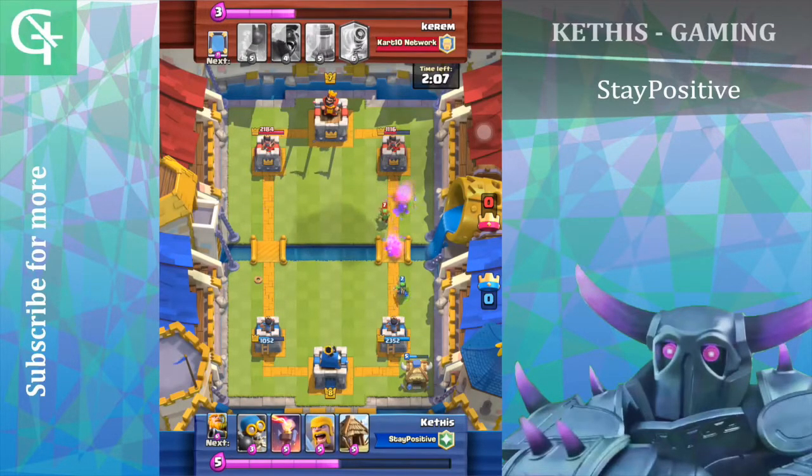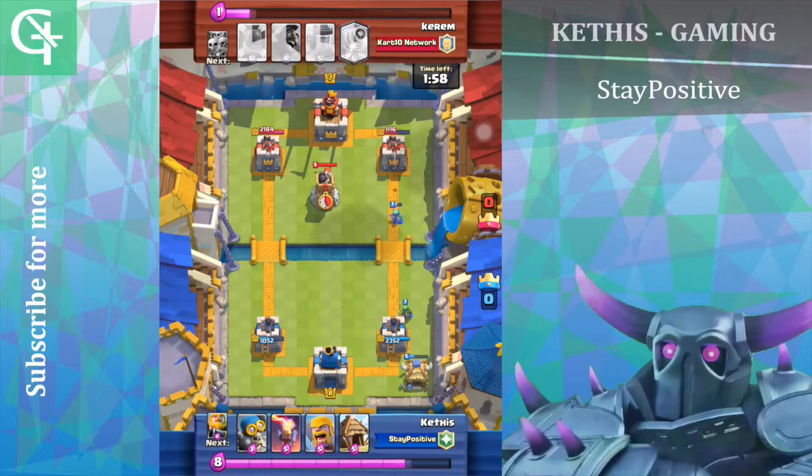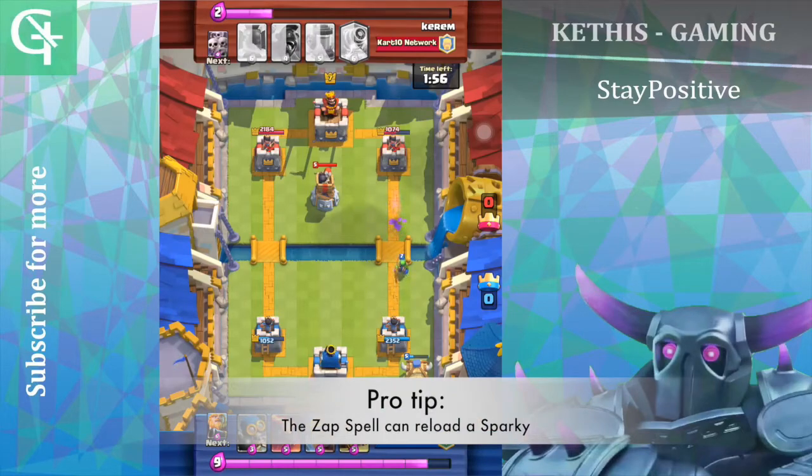Another tip is that if your opponent has a loaded-up sparky and it's right in front of your tower, you just use the zap spell on it. It will force the sparky to reload.